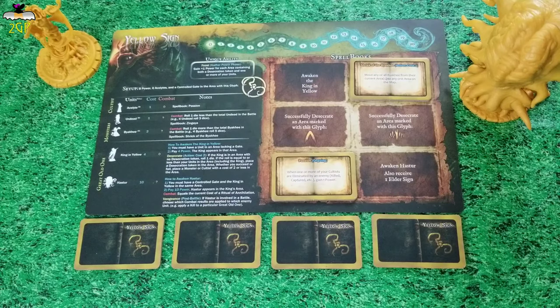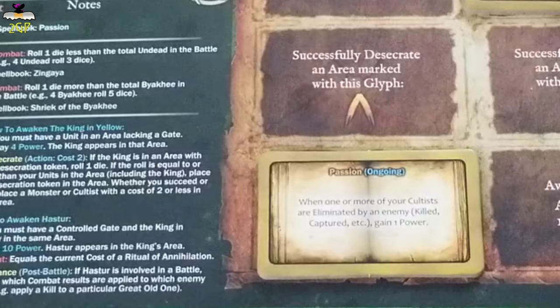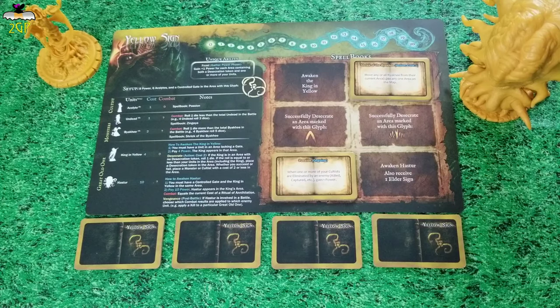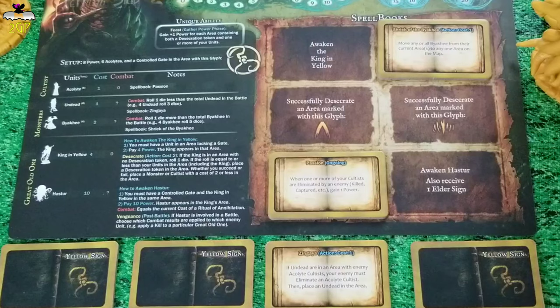Each of the spell books are going to give you a unique ability, such as Passion — an ongoing ability: when one or more of your cultists are eliminated by an enemy, killed, captured, etc., gain one power. Some of them may also be actions, such as Shriek of the Byaki: move any or all Byaki from their current area or areas to any one area on the map. Some may only be done as an action, such as Zingeia: if undead are in an area with enemy acolyte cultists, your enemy must eliminate an acolyte cultist, then place an undead in the area.